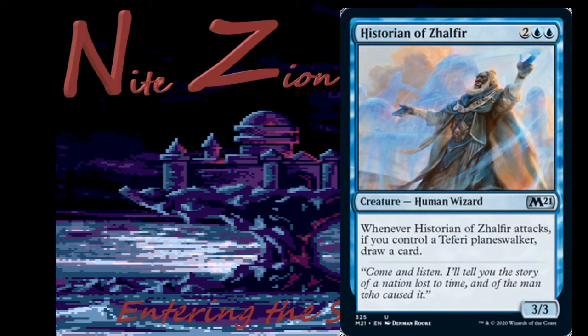Historian of Zhalfir — 2 colors, blue, blue — uncommon human wizard, 3/3 when it attacks. If you control a Teferi planeswalker, draw a card. This is a Planeswalker deck card, so no limited play — be very confused if you see this in a draft pack and call a judge. This one might see some brawl play or other constructed if Teferi is your brawl commander; I would play this. As a 3/3, he is ready to brawl, but no limited whatsoever.